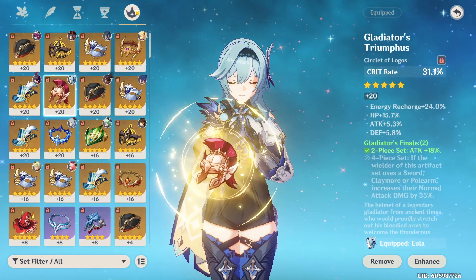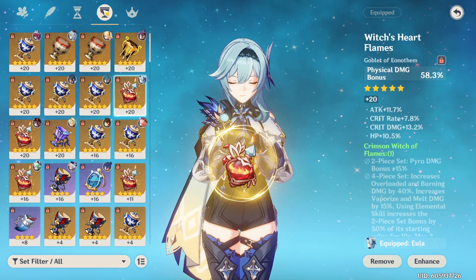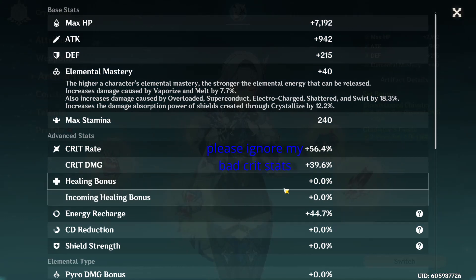She uses the normal primary stats: a crit headpiece to give you the best ratio, physical damage percent cup, and attack sands. For her substats, prioritize getting ER up to 140%. After that, crit stats, and then attack percent.